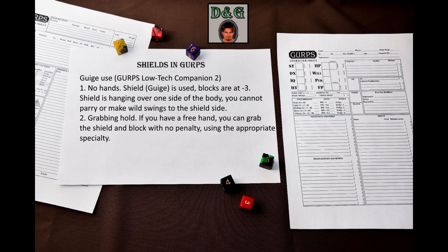A shield on a Giege cannot be used for shield bashes or shield rushes. There are two ways of using a Giege in combat. First is using the shield with no hands: you can block with a shield hanging on your Giege hands-free. You use the Shield Giege skill to do that, and your blocks are at minus three. You leave the shield hanging over one side of your body – specify the side when you ready the shield. You have both arms free, but you cannot parry or make wild swings to your shield side. Any hit that penetrates the shield damages the original target, not the arm or hand.